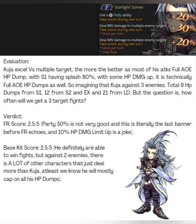In comparison, take a character like Rinoa — with Rinoa's BT effect when she uses her HP+ she deals 9 HP dumps, but it is split damage. When it is split damage against three enemies, Rinoa will hardly cap on her damage unless there is extremely high HP damage up in play. Kuja doesn't really need that, so it is easy for him to hit the HP damage cap because he deals full damage.